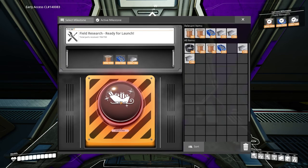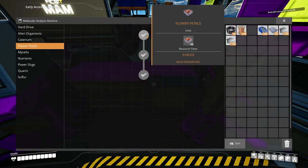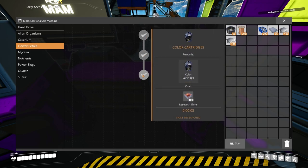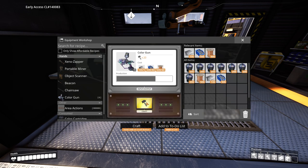To change that, you have to first unlock the field research milestone in the hub, make a MAM and complete the flower petals research tree entirely. Then you'll need to craft a bunch of color cartridges from the flower petals, make the color gun and start painting.